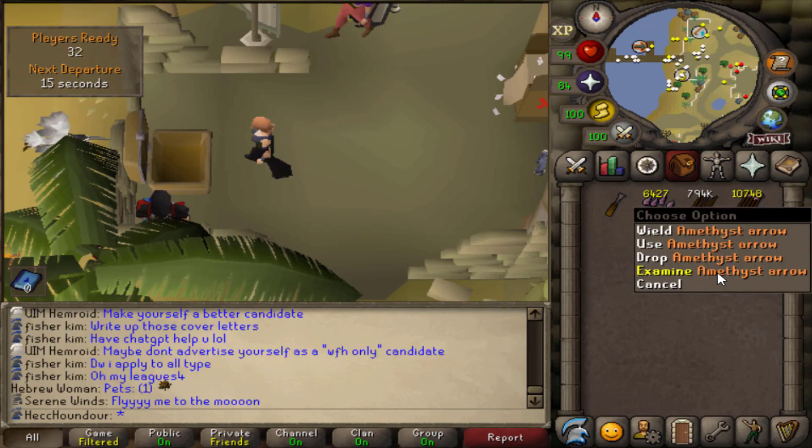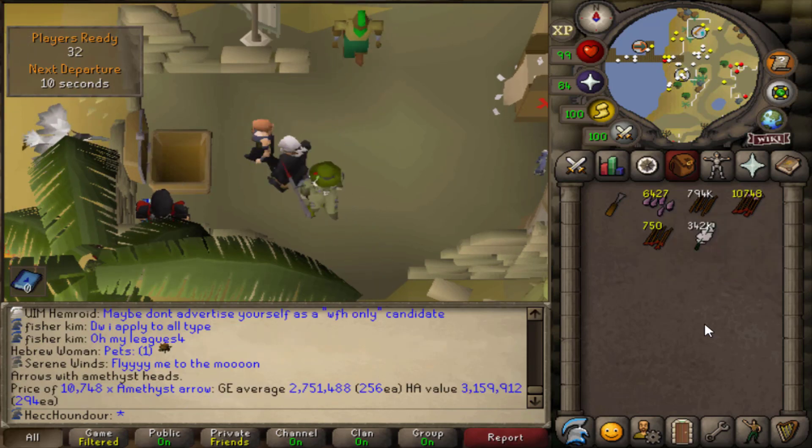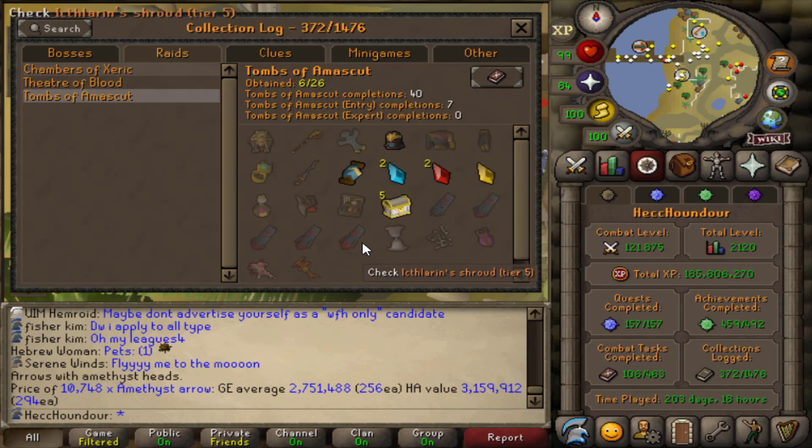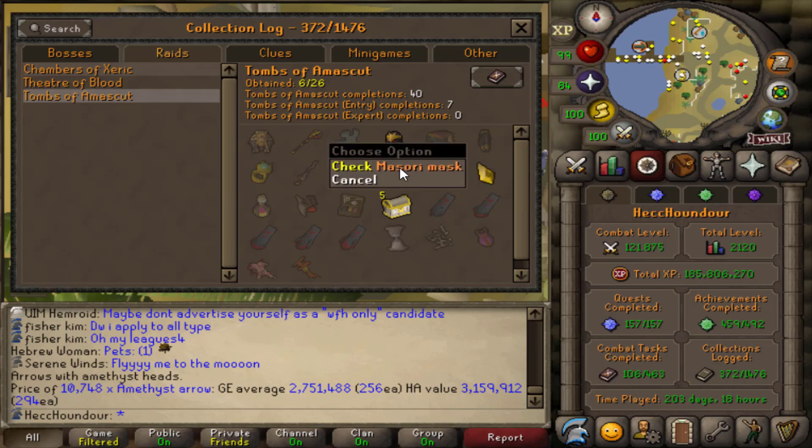I've got over 10k amethyst arrows made and I still have a lot to go. Anyway, here's my current TOA log — I've done 7 entry mode and 40 normal. The only real unique I have is the Masori mask. What we're after is the full Masori set, because it's the best-in-slot range gear, so it'd be really nice to have that to go with our T-bow.